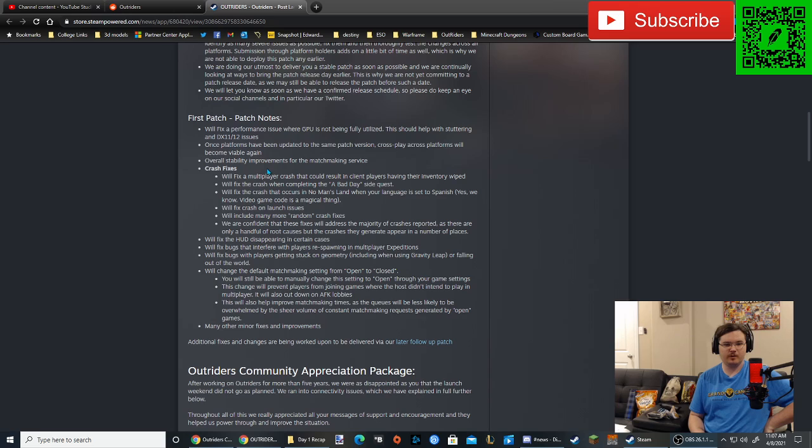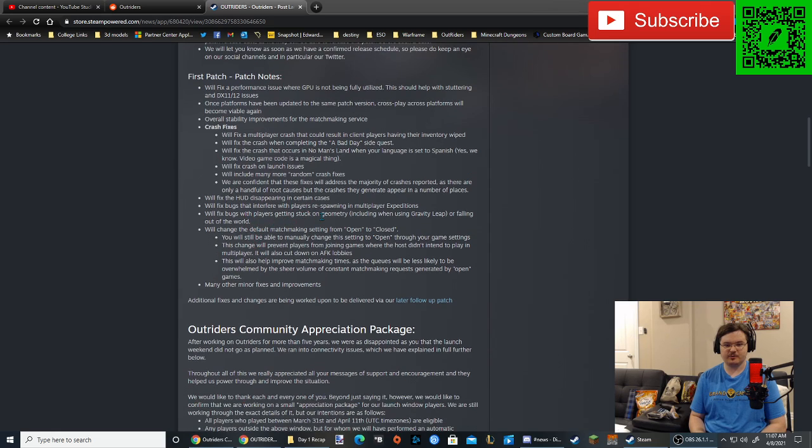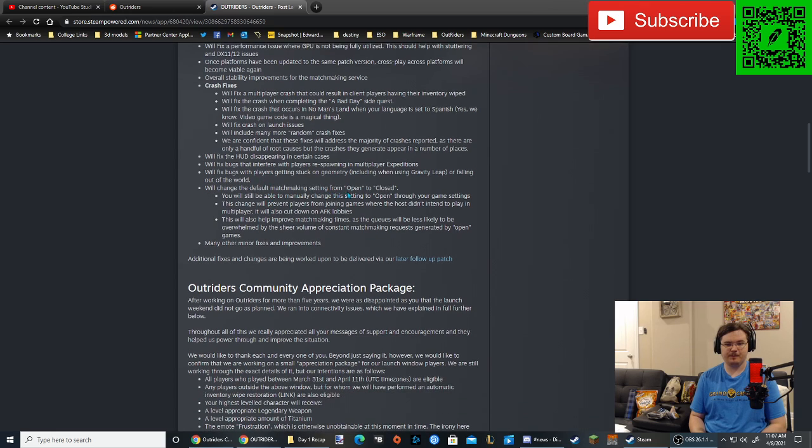Here are the first patch notes. We will fix a performance issue where a GPU is not being fully utilized — this should help with stuttering and DX11 and DX12 issues. Once platforms have been upgraded to the same patch version, crossplay across platforms will become viable again. Overall stability improvements for the matchmaking service. Crash fixes for multiplayer. Fix the HUD disappearing in certain cases. Fix bugs that interfere with players respawning in multiplayer expeditions. Fix bugs with players getting stuck on geometry, including when using gravity leap or falling out of the world. We'll change the default matchmaking setting from open to closed — you will still be able to manually change the setting to open through your game settings. This change will prevent players from joining games where the host didn't intend to play multiplayer, and will cut down on AFK lobbies. This will also help improve matchmaking times as the queues will be less overwhelmed by constant matchmaking requests generated by open games. Many other minor fixes and improvements.